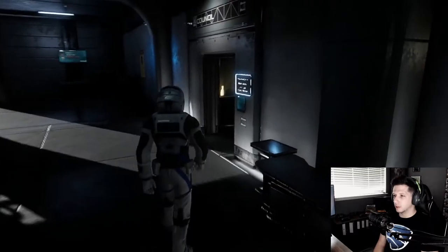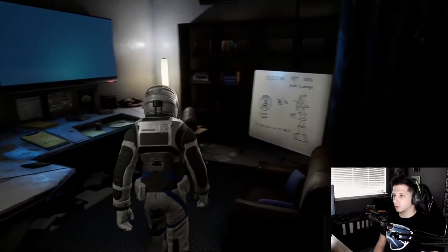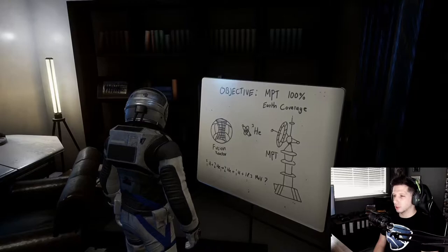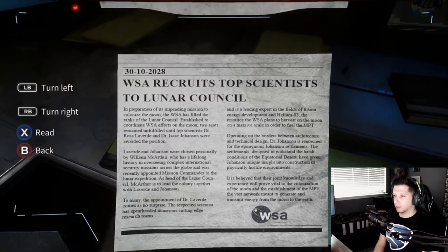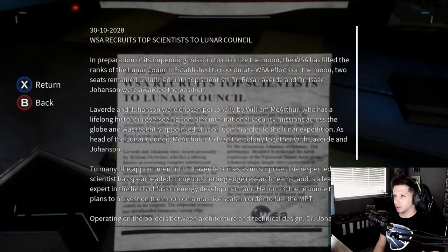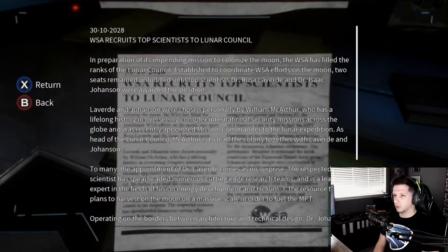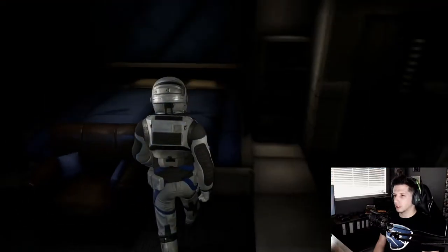What's our mission? Oh yeah, get the ASE unit. This is Rosa Laverde - we heard about her. She's got a big room. Objective: MPT 100% Earth coverage. Interesting. WSA recruits top scientists to Lunar Council - I'm not going to read all that. I'll leave it on screen if you guys want to pause and read it. I like reading, but I don't want these videos to go 50 minutes long. Let's read the first and last sentence: preparation of the mission to colonize the moon, WSA has filled the ranks of this lunar council. So they're promoting people to the council - just the cliff notes.